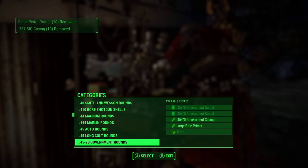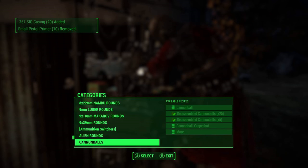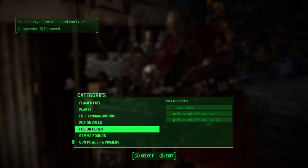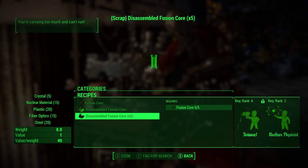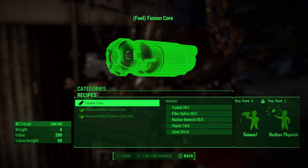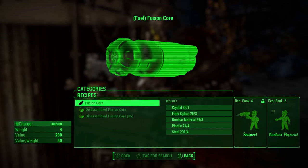Okay, so I'm finally figuring out how to use the ammunition workbench. It's taken me ages, but I figured it out. Just have to go all the way down here and then you'll get the gunpowder that you need. You can make fusion cores? What the hell? Crystal... need Science level four. That's pretty good. Those are some really rare materials though — crystal and fiber optics. Pretty darn rare.